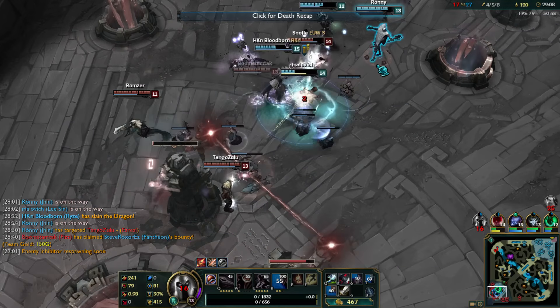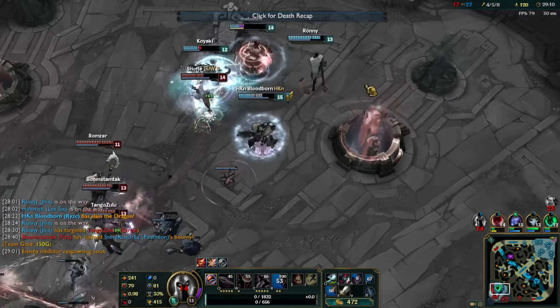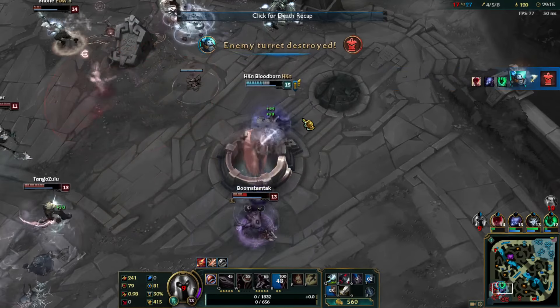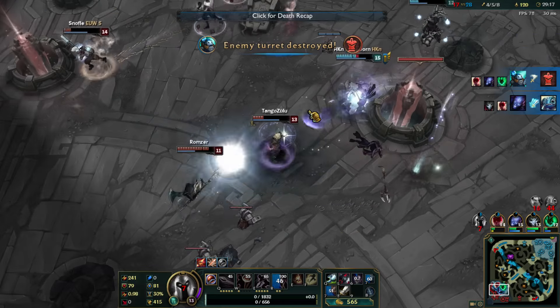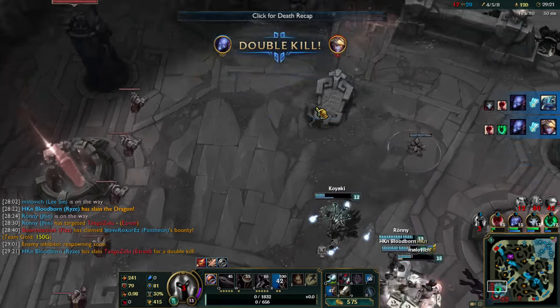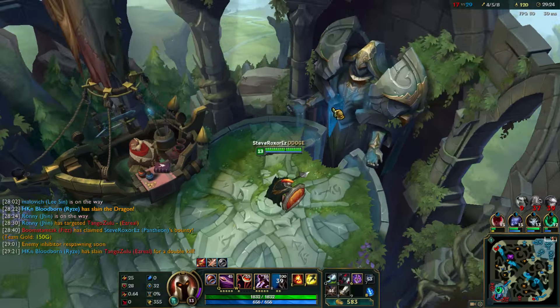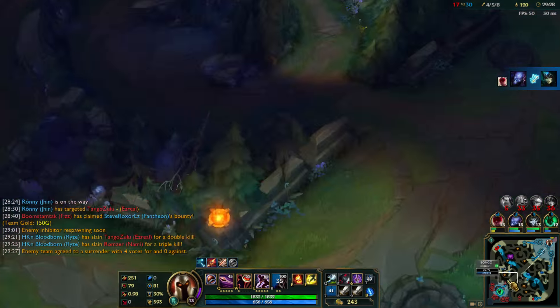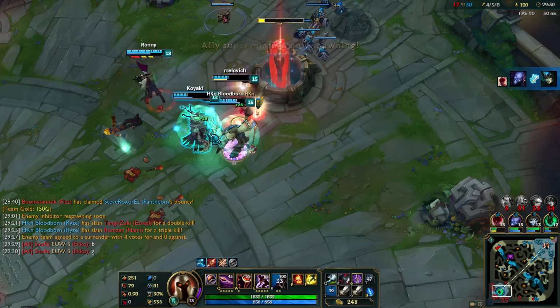Double AoE stuns — this is not good. Ryze needs to go ham here. There we go — he goes ham on Fizz, nice! Good job. And that's going to be the inhib exposed again — that's going to be the inhib taken down for us. I'm going to try and join up with the rest of my team. I got ultimate. The enemy team surrenders.